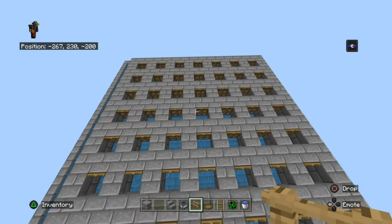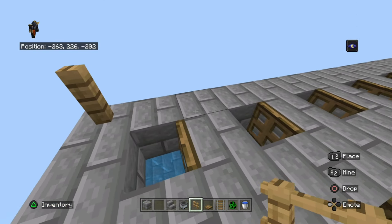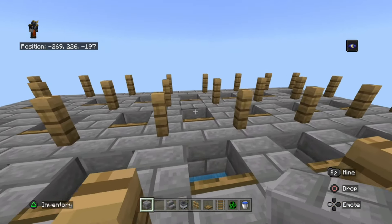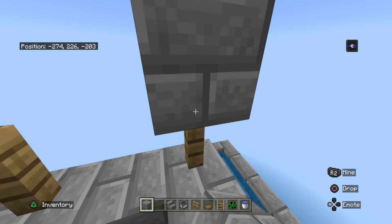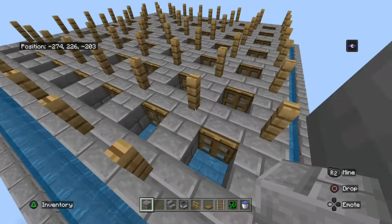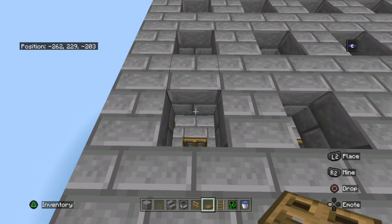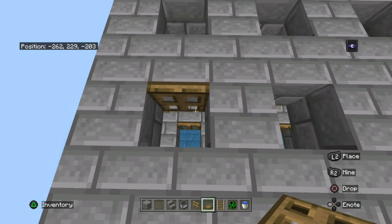Once your trapdoors start looking like this, it's time to place your fences. Place a fence here, miss one block, place another fence, and keep doing that all the way around. Once you've finished placing your fences, place a block on top of the fence and create the same layer as you did on the first one. Make sure the trapdoors are always positioned the same way on all layers.